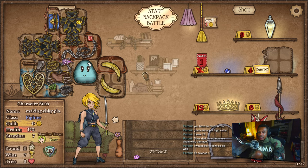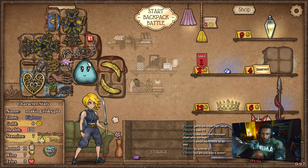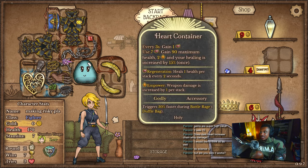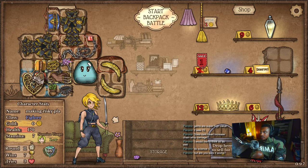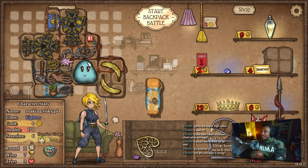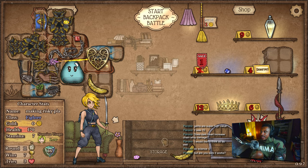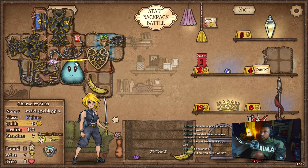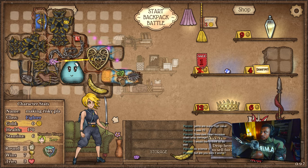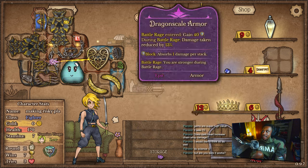Anything that removes buffs increases the damage of chain whip — it doesn't have to be the chain whip itself. I'm sure it works — it's hard to test, but I believe so. My brain would like to think so at least. The jewel — 10% chance to remove a random buff from your opponent — that also increases the damage of the chain whip. So those are actually good in the jewel slots.